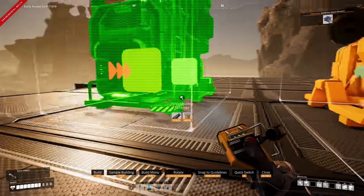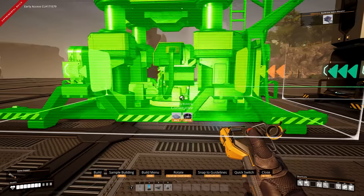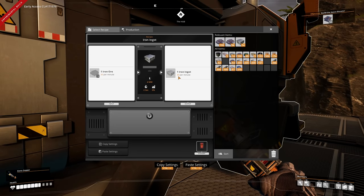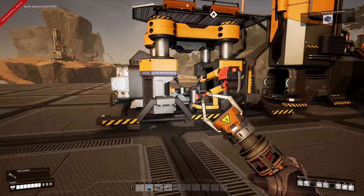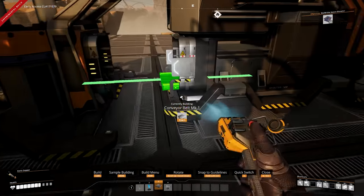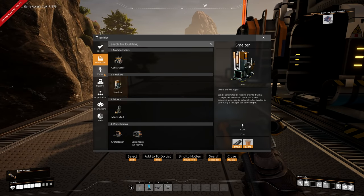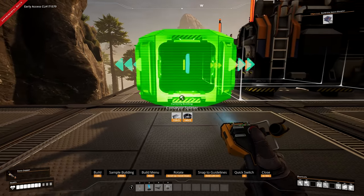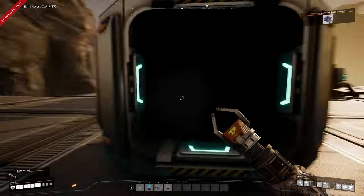We've unlocked splitters, so place two smelters down. It's a one-to-one ratio: iron ingots need 30 iron ore, send out 30 ingots, and the constructor for iron plates needs 30 ingots for 20 plates. So this smelter also needs a constructor. Now we can place our belts. In the build menu under sorting, we have splitters and mergers as a new tab.